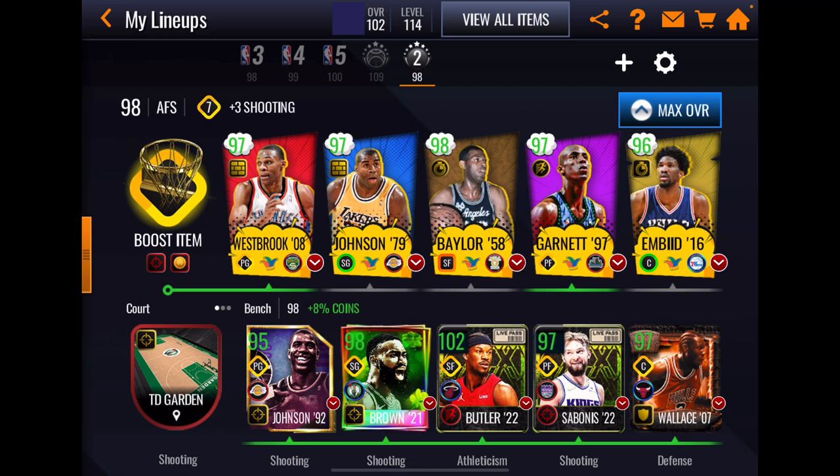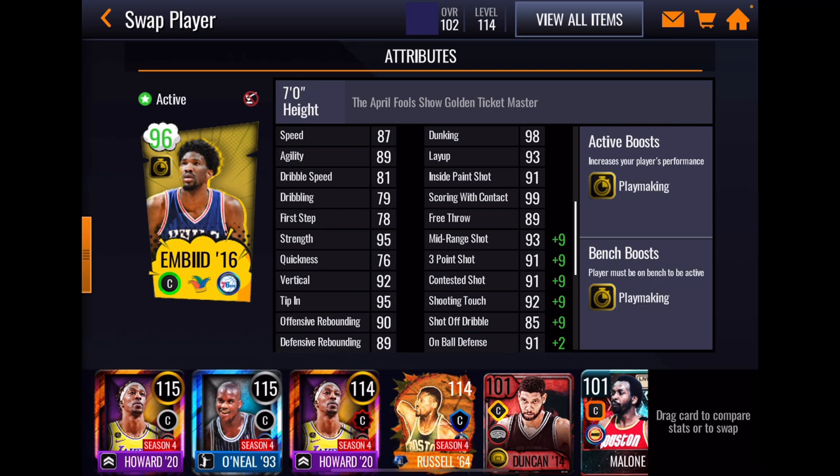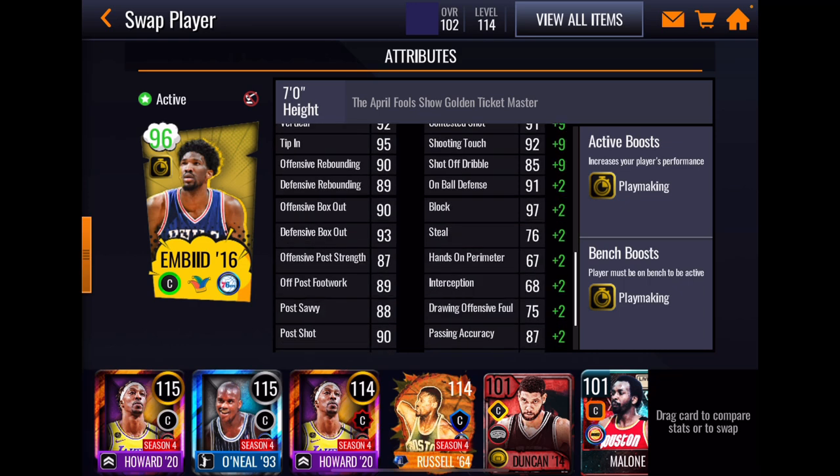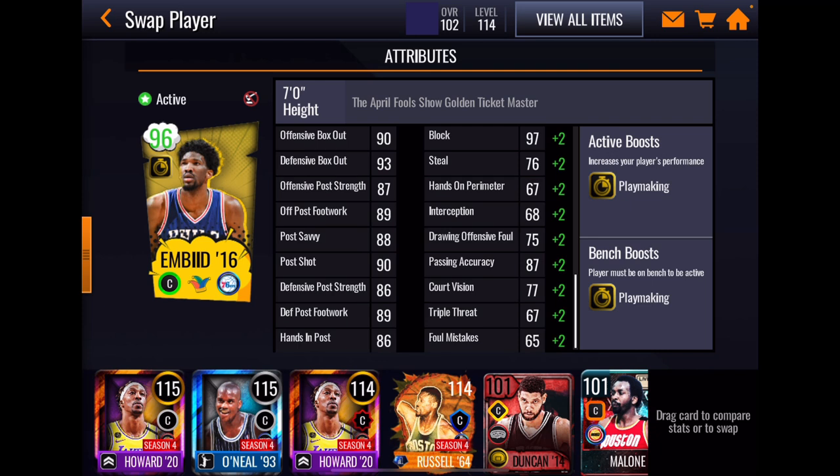Moving on to the card I would rank number three, Joel Embiid — not necessarily because of the stats but because of the way he performs. He has a playmaking boost as well. Speed and agility are good for a center. 95 strength, 92 vert, 95 tip-in — all very good. Rebounding at 90 and 89 doesn't look that great, coupled with a 90 and 93 box out, but my experience has been he gets boards. His inside offensive game is terrific, his outside shooting especially for a center is great. 91 on-ball defense and 97 block are very good. He has an offensive and defensive post presence — nothing spectacular but not bad for a 96 overall.